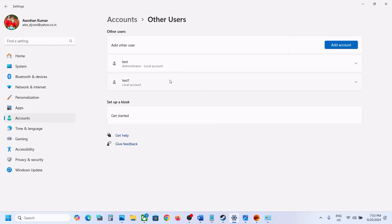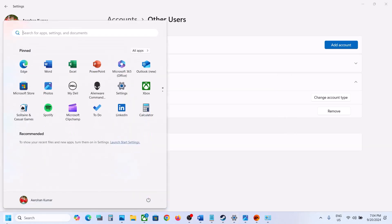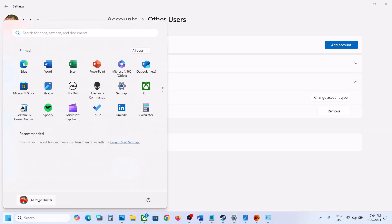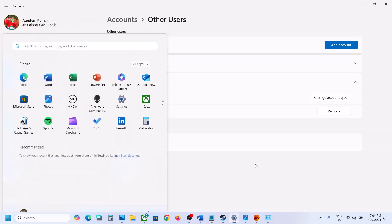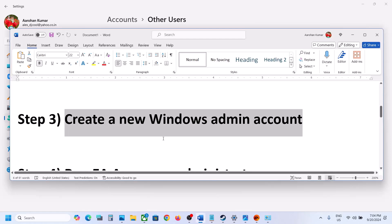Once the account is created, click the drop-down and select Change Account Type. Change it from Standard to Administrator and click OK. Lock the computer, select the new user account, and log in. Once logged into this account, launch the game and check.